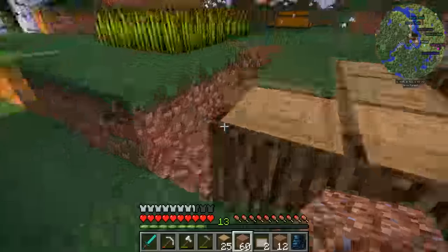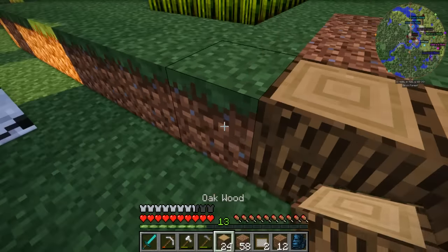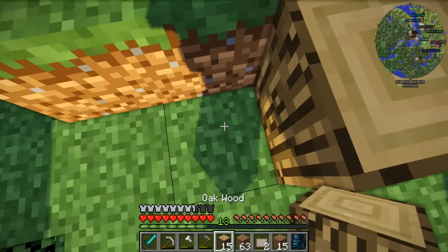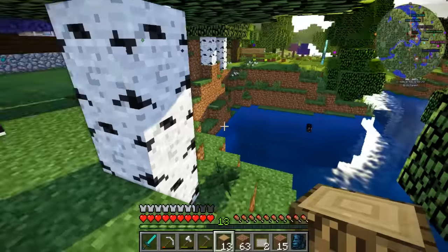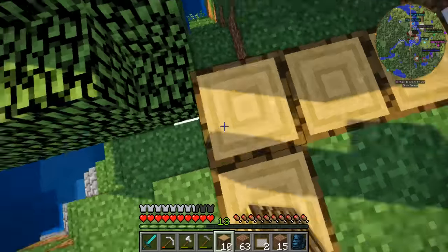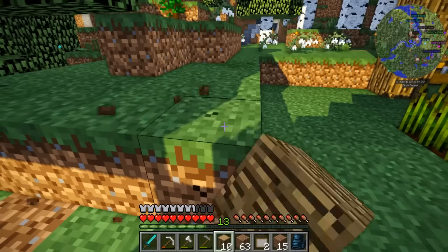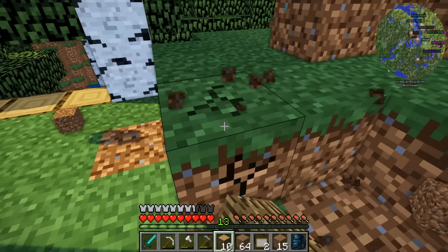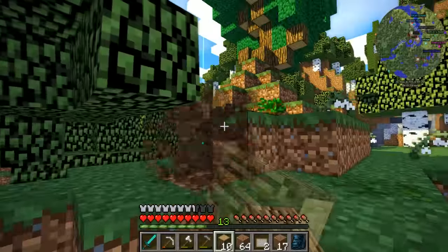I probably should have made a shovel — oh well, it's okay. I just wanted to add a retaining wall, that's all I want to do. So then right here I think I'll just extend it out like this. I wonder where my ostrich is — did someone kill my ostrich? I mean, he wasn't mine, but I like to pretend he was mine. He was really cute. I think I'm going to get rid of this dirt right here so we can have a little bit more room. I really should have made a shovel.